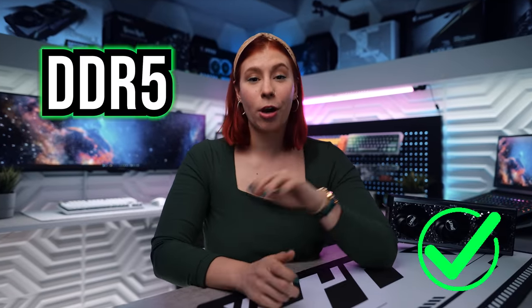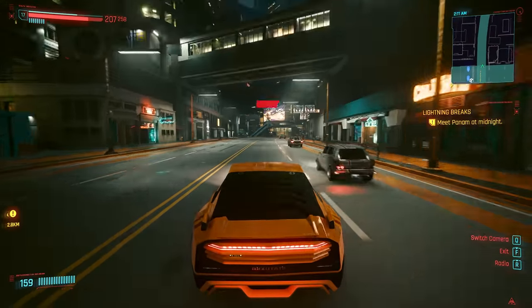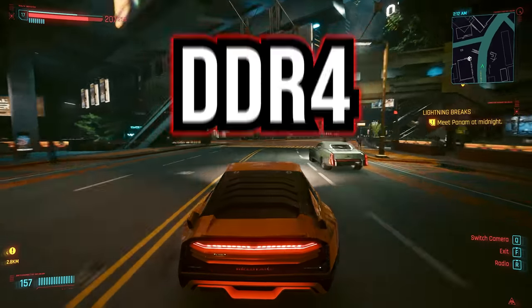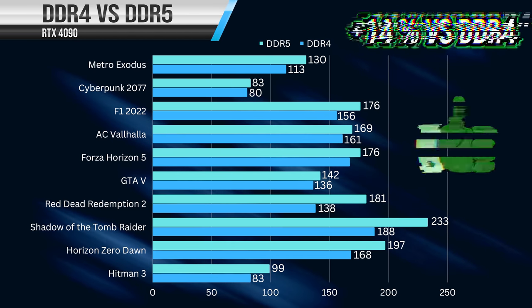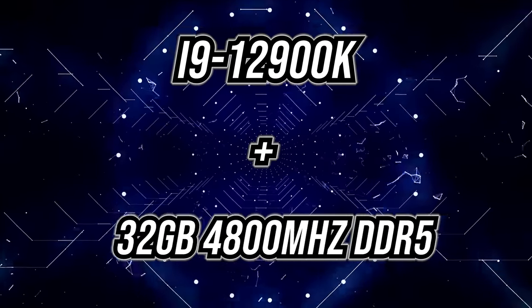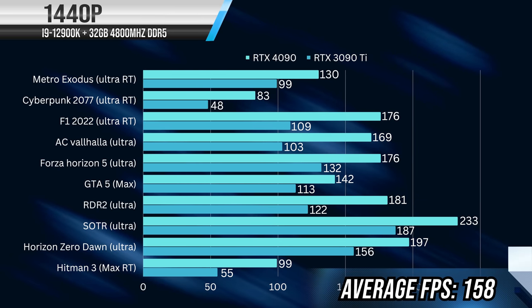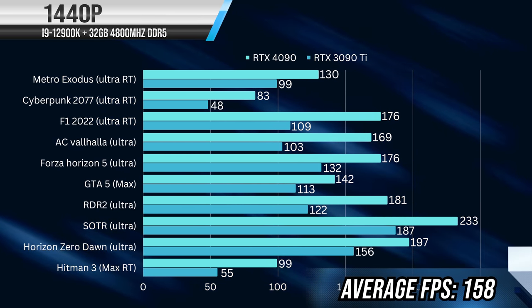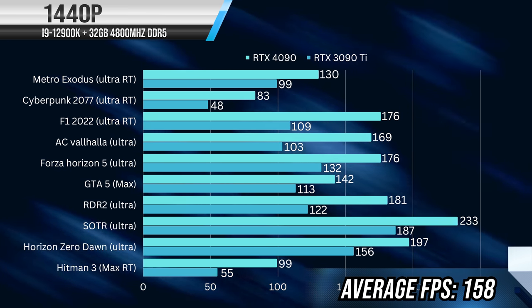First off, you really should be using DDR5 RAM if you plan to get this GPU to get its full potential — I cannot stress this enough. The 30 series did not benefit much at all going from DDR4 to DDR5 memory, about 1 to 2% on average. The 4090, on the other hand, made significant FPS gains when switching over to DDR5. The system we used for benchmarks had the i9-12900K along with 32 gigabytes of 4800 MHz DDR5 memory. For each game, we used the ultra quality preset wherever available, and for the few that didn't have it, we maxed out every single setting. Even without DLSS 3.0, these are still some pretty impressive numbers.